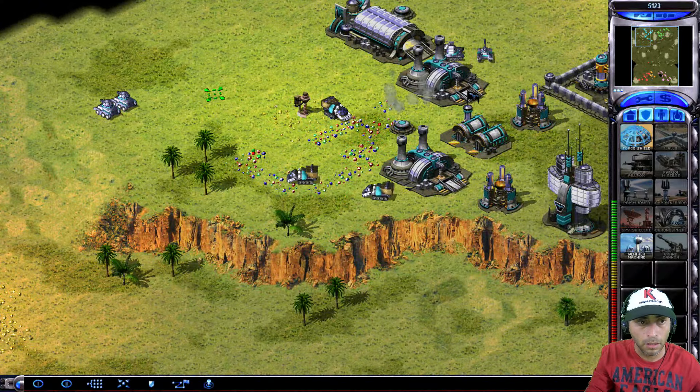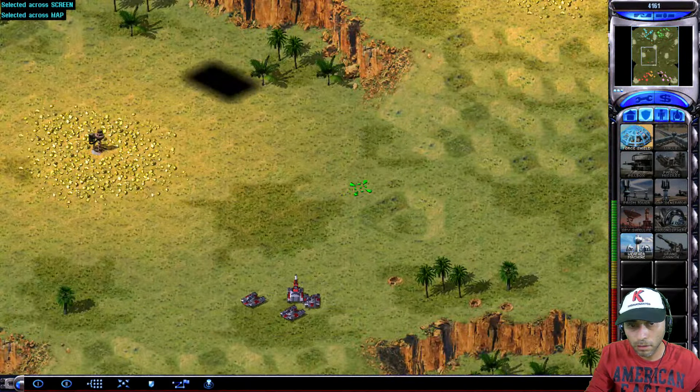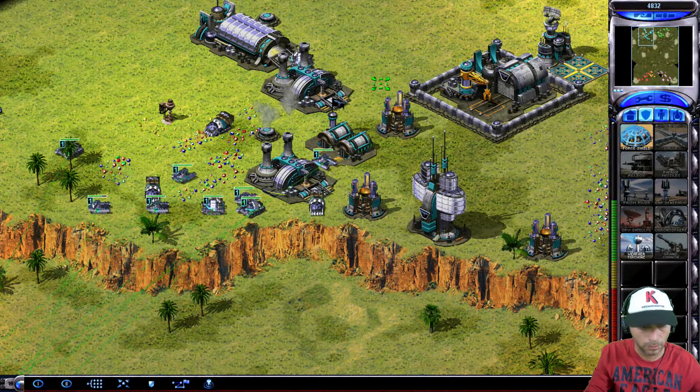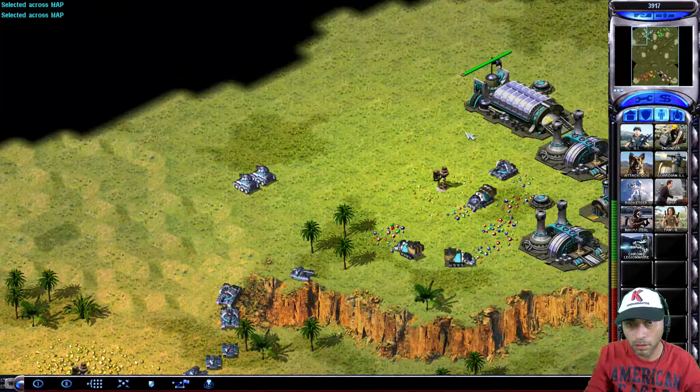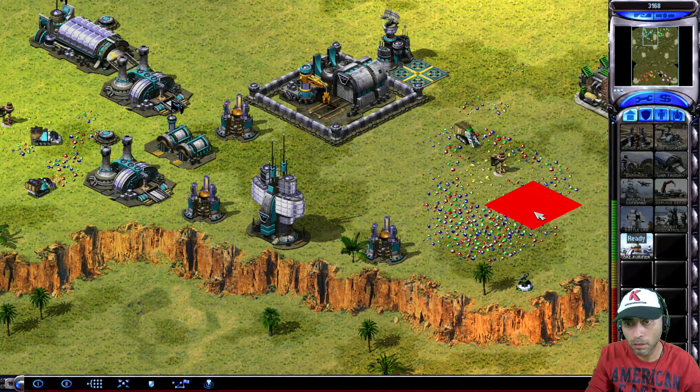Vehicle ready. On our way, sir. Ready to roll. Outstanding. Unit ready. Destination commander. Natural sanctuary. Outstanding. Construction complete. New rally point established. Training. Construction complete.